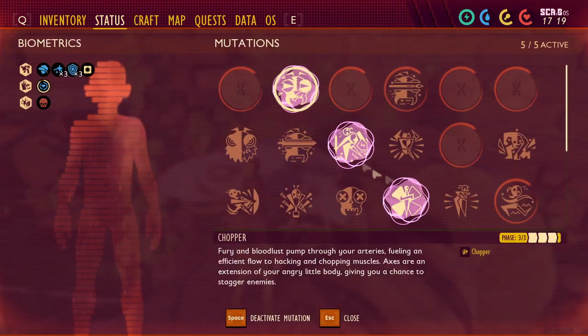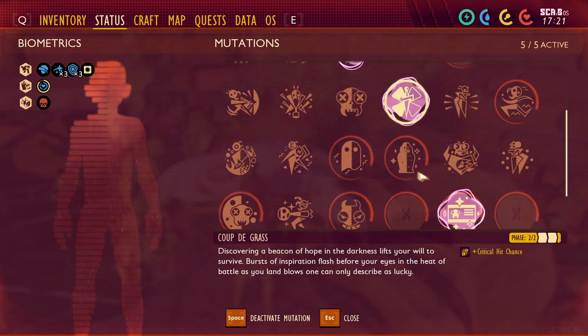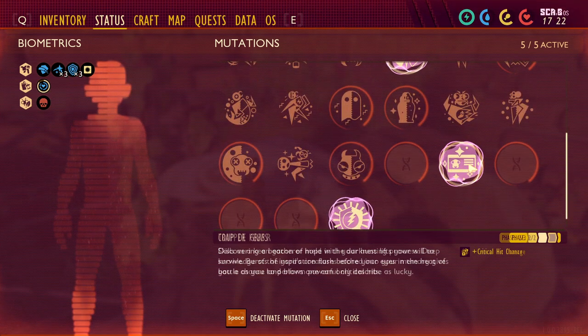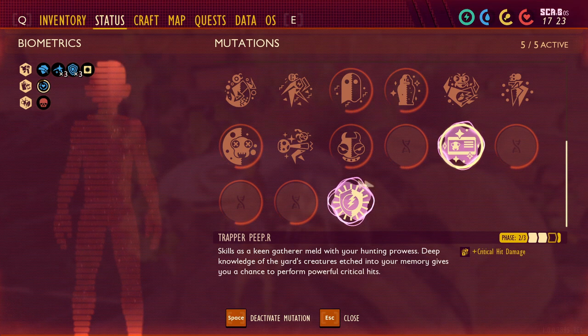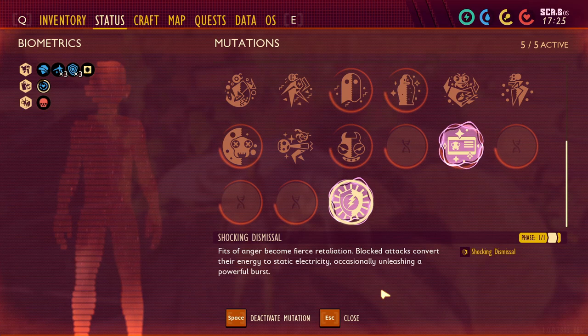I'll just give you guys a quick heads up on some perks I put on in order to fight this thing. I have Chopper on to help me do a little bit more damage, Parry Master to help me Perfect Block, Coup de Grasse to hopefully give me a bonus crit, then crit damage for Trapper Peeper for getting a bunch of peeped creatures, and Shocking Dismissal from fighting the Assistant Manager.